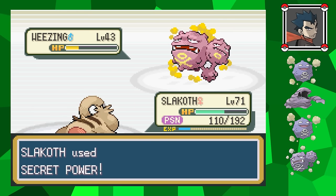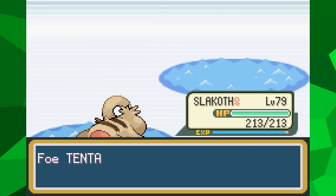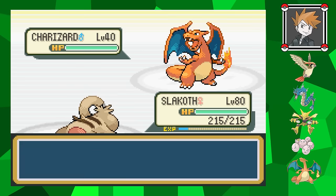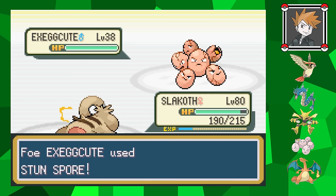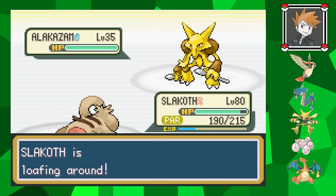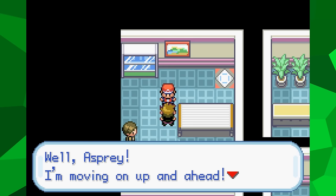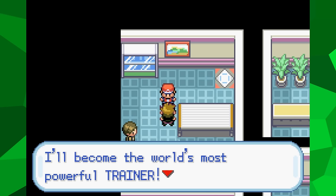I get Slakoth's level into the 70s before attempting Koga again. This time I easily get through most of his team, and only his Weezing is able to put up a fight. I take it down and claim the fifth badge. My rival's team would still be a threat to me, so I grind Slakoth all the way to level 80 before trying again. This time I'm able to outspeed his Pidgeot, taking it out with Rock Slide before Feather Dance. Rock Slide cuts through Gyarados and Charizard. His Exeggutor manages to paralyze me, but it's nothing too troublesome. His final Pokemon, Alakazam, is another reason I got Shadow Ball - it's an incredibly strong Psychic-type, but its physical defense is its weak point, and with Shadow Ball I can cut through it with a super effective physical move. I managed to beat my rival, and although my health may still be green, that's only because of the Leftovers.